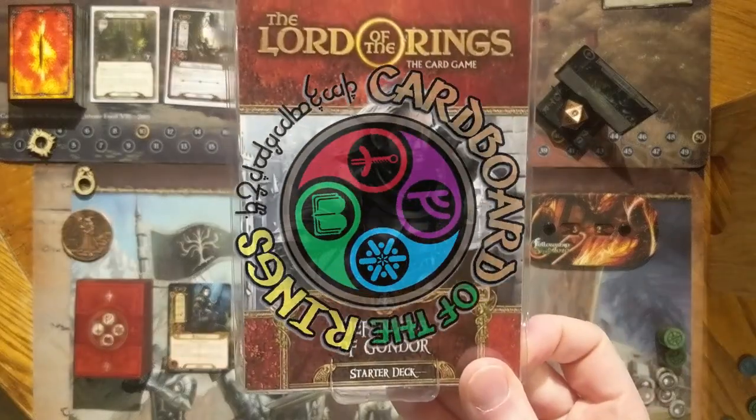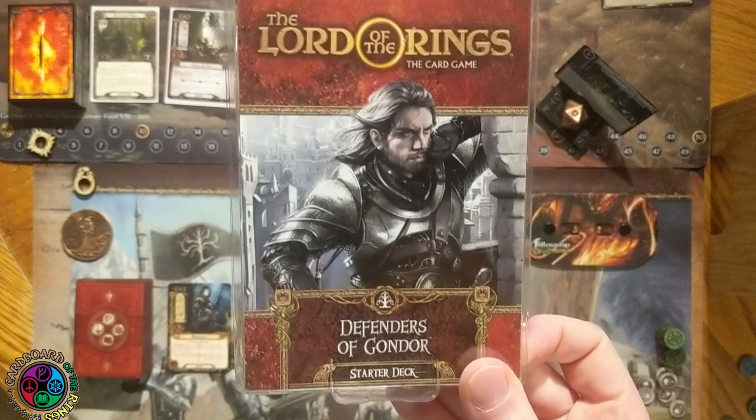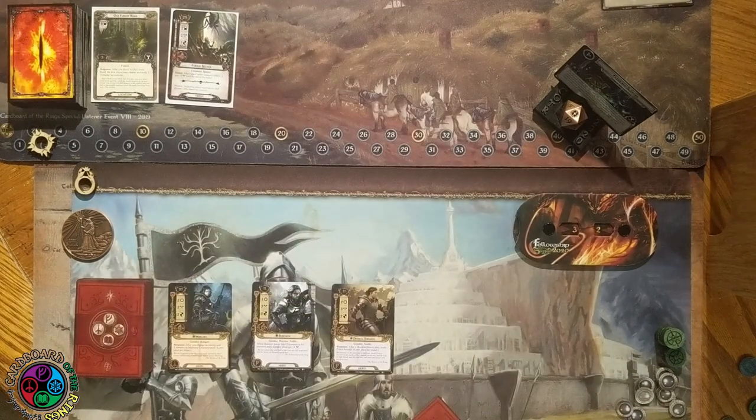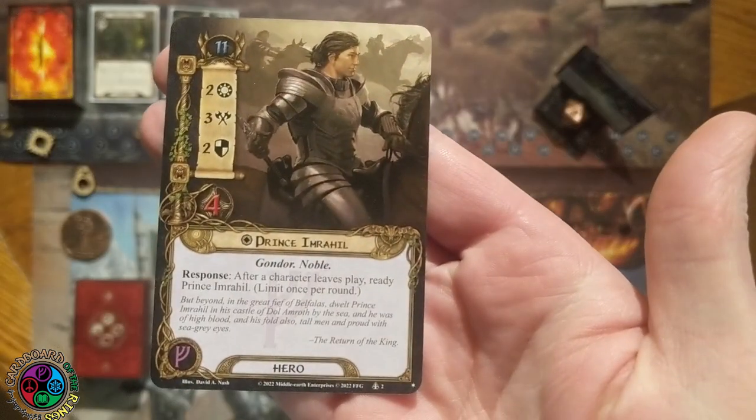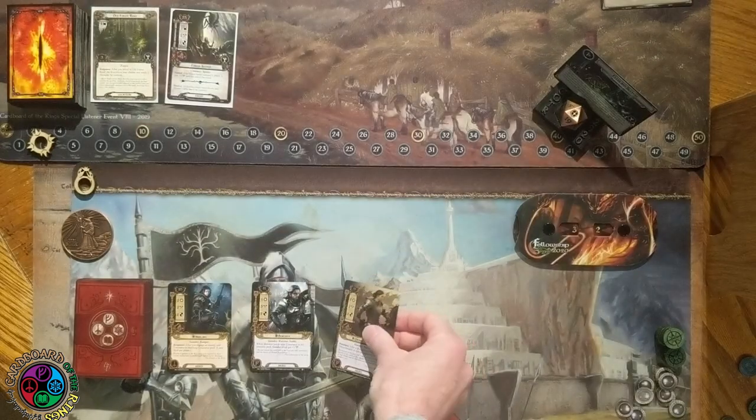Let's go with the second video in the eight-part video series about the starter decks — the Defenders of Gondor. Let's take a look at these heroes. We got a leadership hero, Prince Imrahil, 11 threat, 2/3/2/4. That's a good stat line. Gondor Noble. Response: after a character leaves play, ready Prince Imrahil, limit once per round. Just an absolutely excellent ability. I use this Prince Imrahil all the time, especially in a multiplayer game. There's always characters coming and going, so you can quest with him and then he pops back up. You can defend with him and then he'll pop back up — just once per round, but there's always opportunities to use at least two of his stats. So he's wonderful.